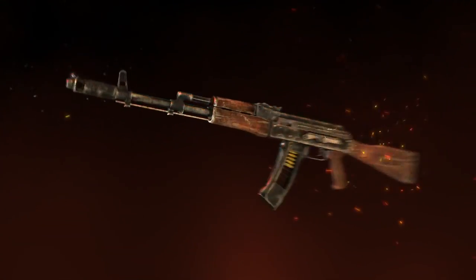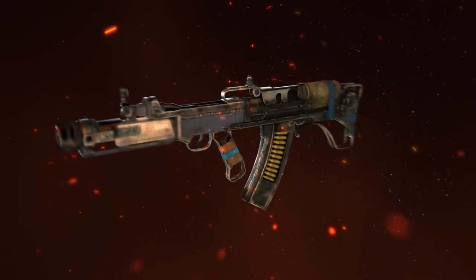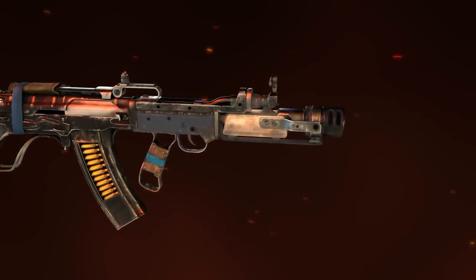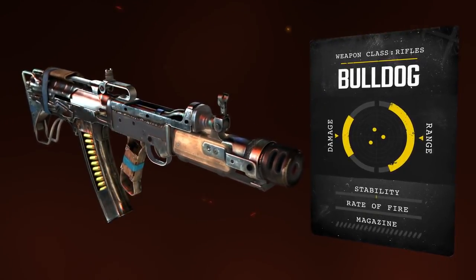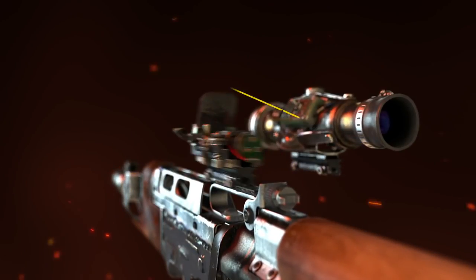Due to their famed reliability and durability, a few examples of the Kalash and Vylop, nicknamed the Bulldog, survived the apocalypse. These rifles are accurate, powerful, conventional assault weapons that can be customized to become highly versatile in the field.